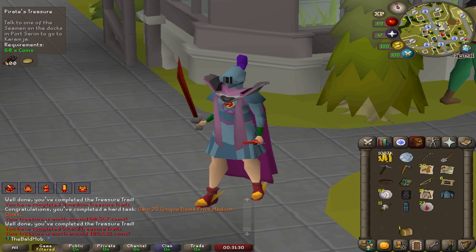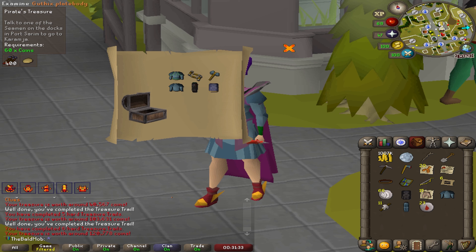Fashion scape! Last hard casket — whoa, got this plate body and some nunchucks. Almost missed a task for checking my first fruit tree — trying to get my farming up so we can get some decent herbs.